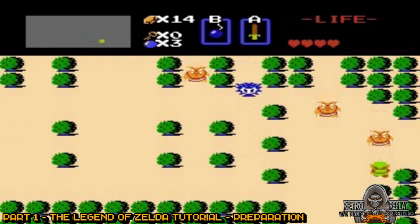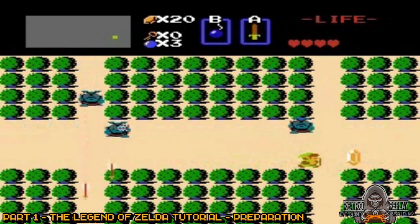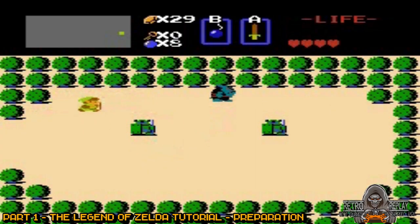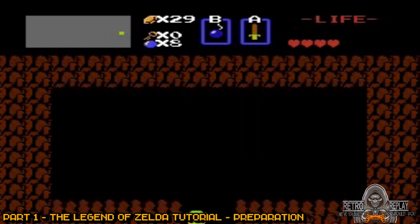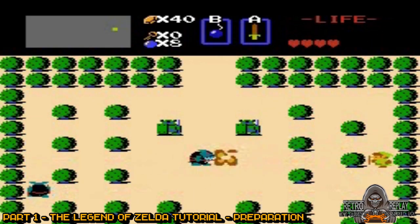Now exit the cave, go up two screens, right two screens, up one screen, and right one. You'll run into some more powerful enemies — it's up to you whether you want to vanquish them or not. Once you get there, touch the Armos as shown above and go inside and collect a stash of 10 rupees. Now go left one screen and up one screen. Touch the Armos on the right, then enter and get the 30 rupees that are inside.